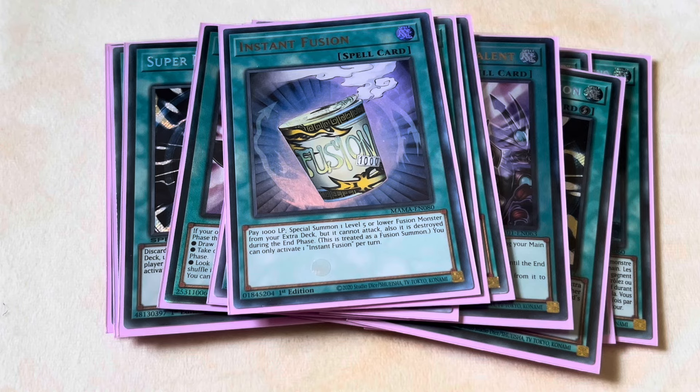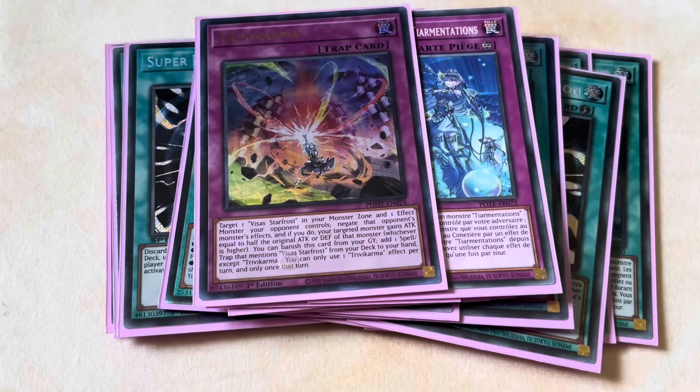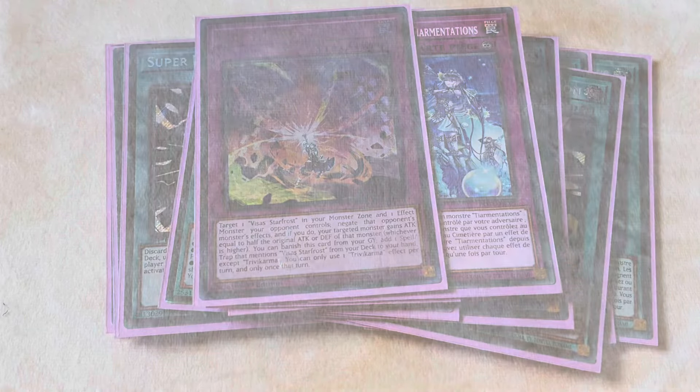That's it for the spell lineup, and for traps you just have the two Sulliek and the one Trivikarma. Not much to say — pretty straightforward. That's the spell and trap lineup, 40 cards like always, and now we can finally move on to the extra deck.